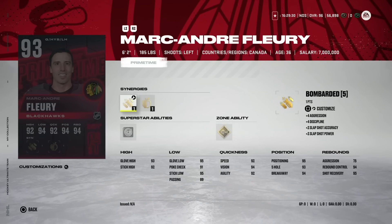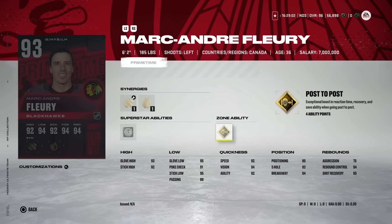Marc-Andre Fleury also gets a 93 — six foot two — and does have Goal Post to Post with pretty high stats. I think six foot two is still a little too small — that feels like the cutoff to me. Let me know in the comments if you've used a six-foot-two goaltender with Goal Post to Post, because this ability is completely broken. I hope its ability point cost gets changed to something like 10 points — it's really impacting the game negatively. For four points it's just way too cheap.